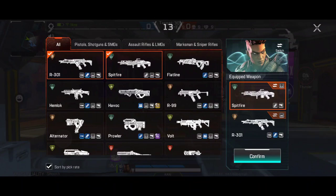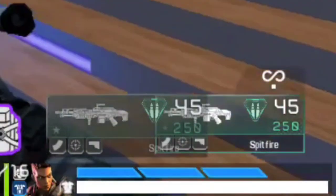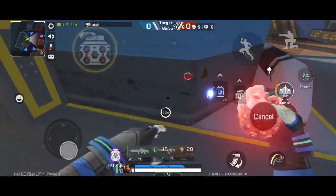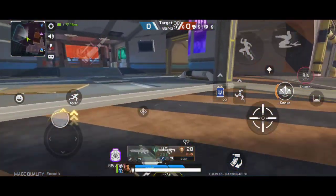Now that you've picked your legend, you need to choose your gun combo. The best one to start the game would be a R301 and a Spitfire. But you can also directly start with a double Spitfire with this simple trick: at the start of your TDM match, kill yourself with all your grenades and you'll be able to pick up your previous weapon.